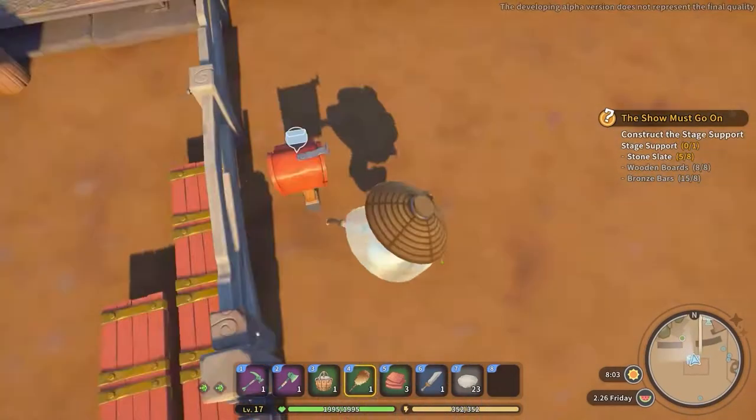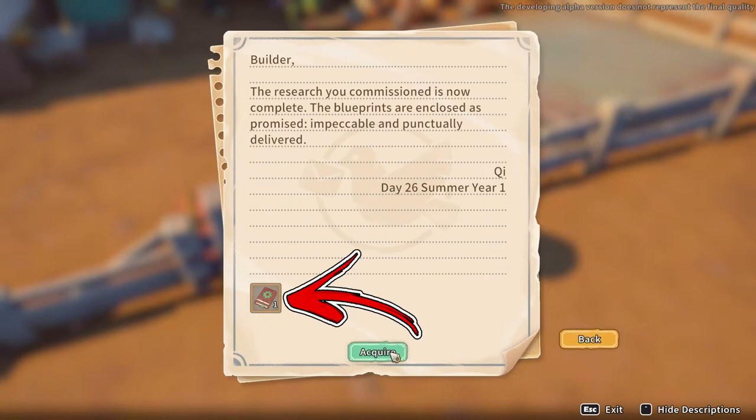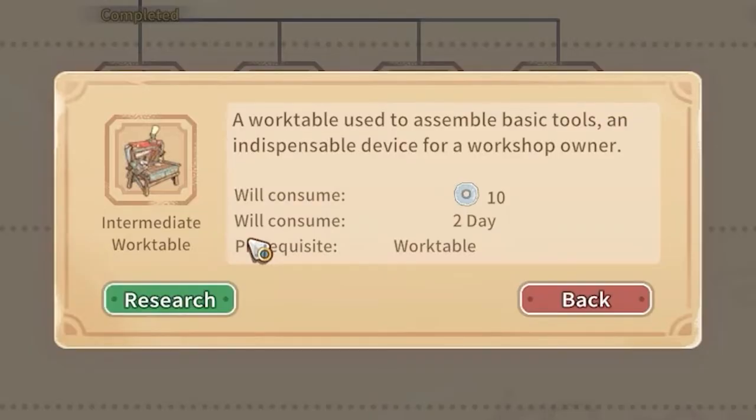After the research is completed, you will receive a mail you have to open. Inside it you will find an item that, after you acquire it, you will learn how to build this intermediate work table. Let's also speak about the data disks required to unlock the recipe.